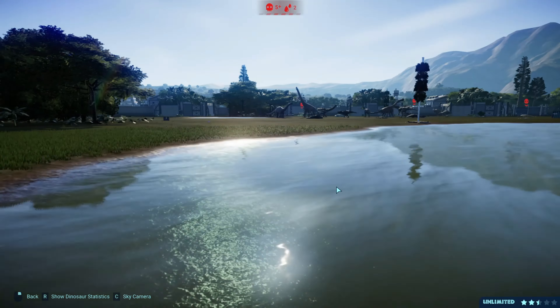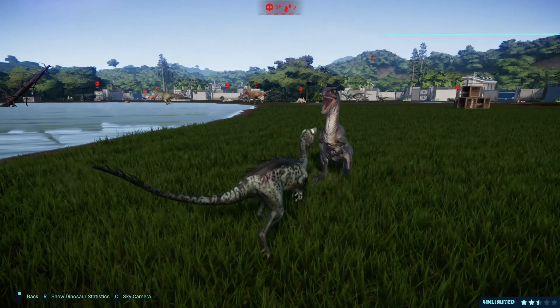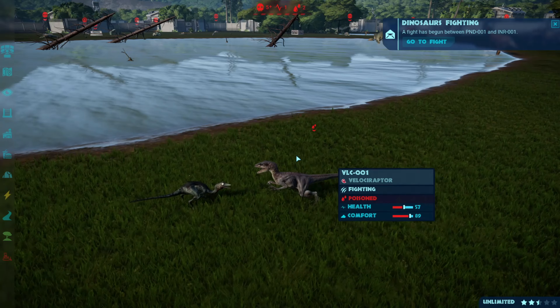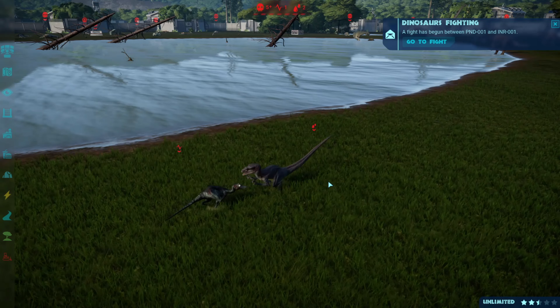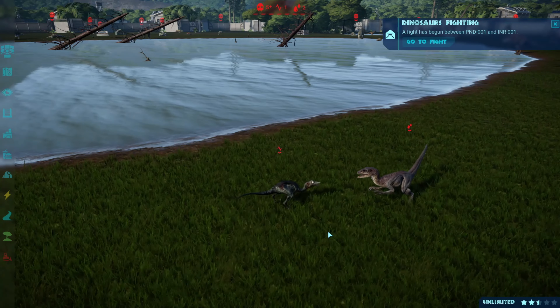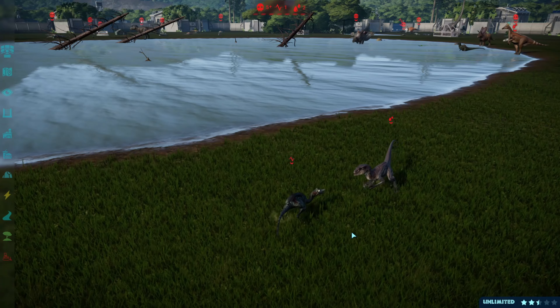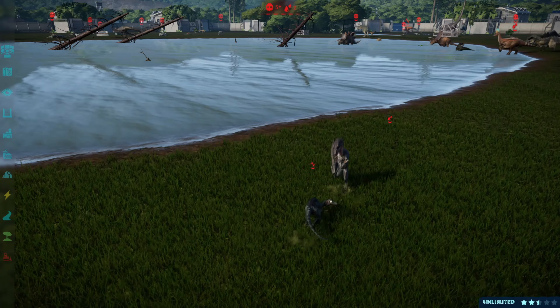Who's fighting? Trodon and velociraptor — this is the Masrani Global velociraptor skin that I found on the mod page, and then the same thing with the trodon. You can find all these mods on the Nexus website by the way.